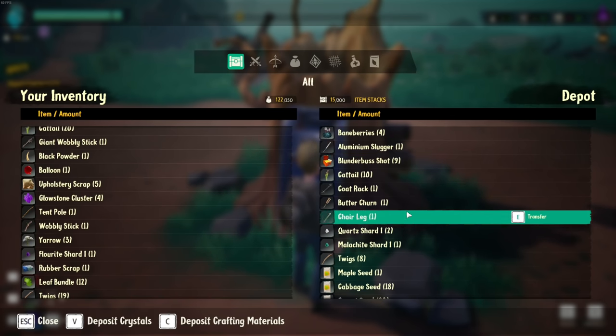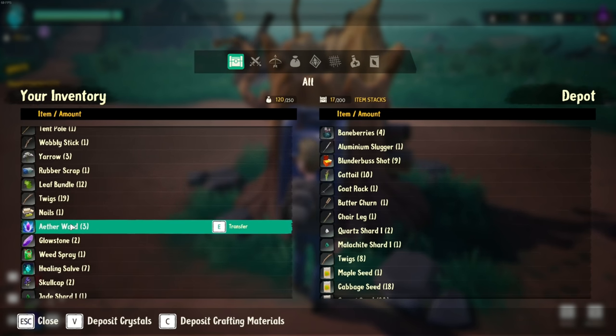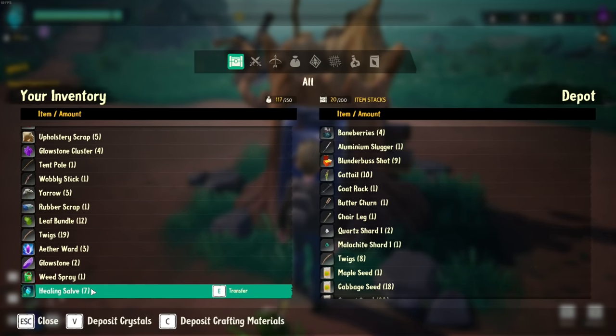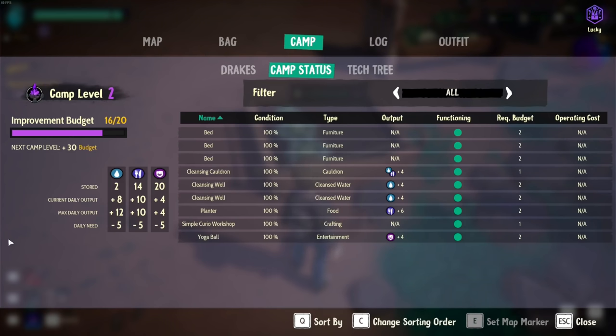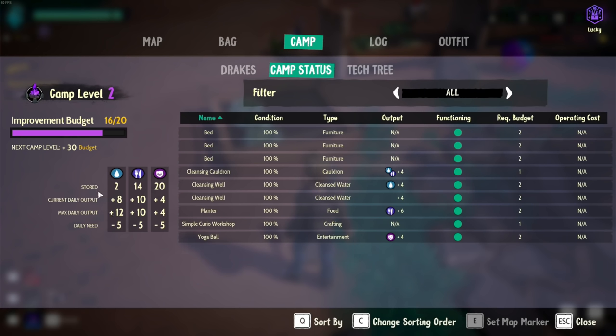People were telling me I'm using the weed sprayer wrong. Weed sprayer we can move that over. I want to start getting some of this stuff moved over that we're not using - ball bearings, nails, I probably don't need those in my inventory. Weed spray, skullcap, jade shard - we can move those over. Looking good! So was that eight seeds used or is it one seed works for eight days? Stored two, maximum daily output plus 12, daily need is five - we are good, current daily output is 10.